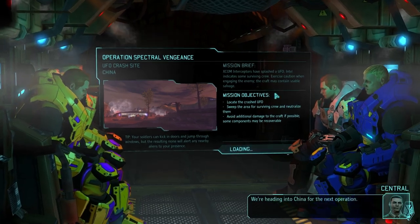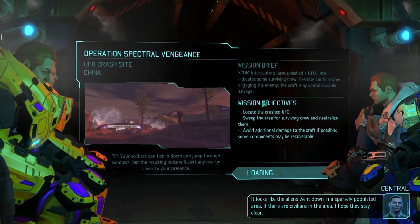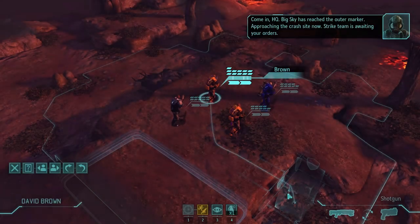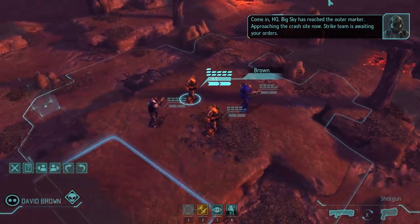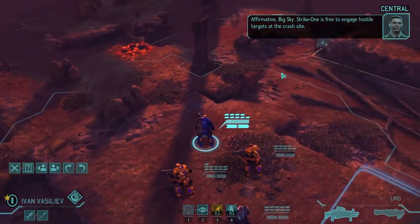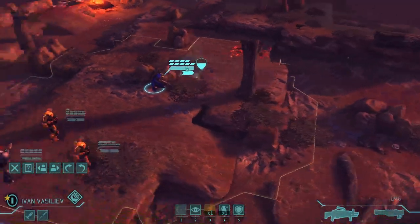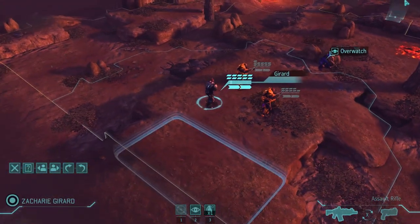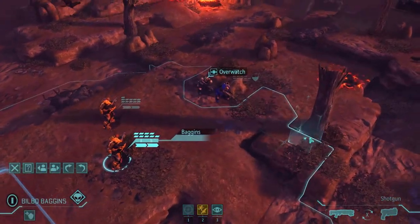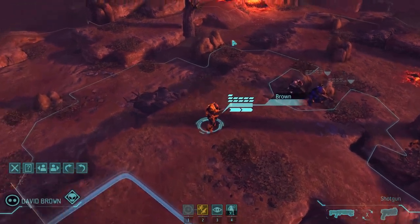After this mission is done, I need to hire some new soldiers. I should have some new junk to sell, so I won't have to sell all my corpses. I really do need to do this mission without any losses — I really can't lose any more soldiers. I have one heavy, so I'm going to save the rocket for the outsider and just blast his face off. There should be only one inside the actual UFO, so it's kind of predictable.